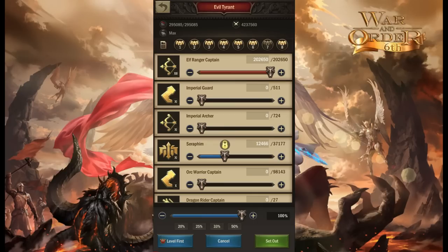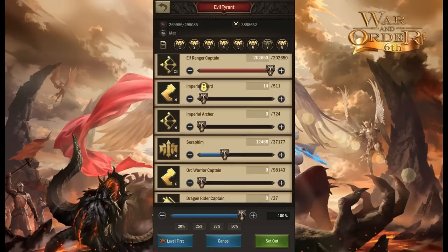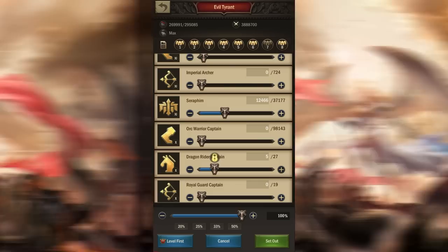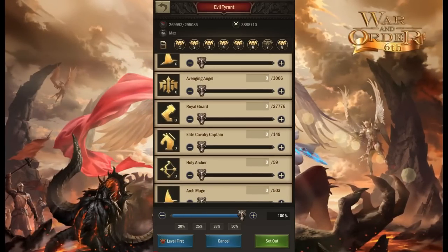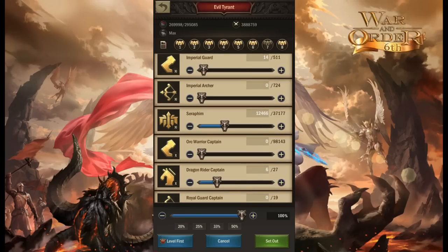For example, I can lower some infantry here and add a couple on here — couple horses, even horses — and then put all the horses you have. That's it. You will be dealing way more damage, and combined with this you will be dealing massive damage.